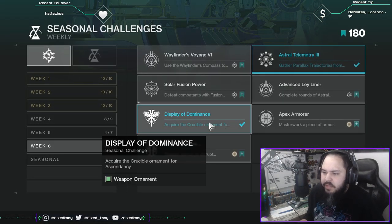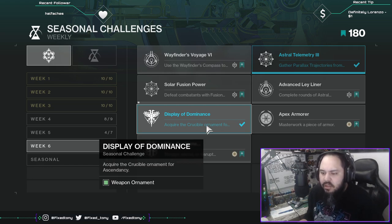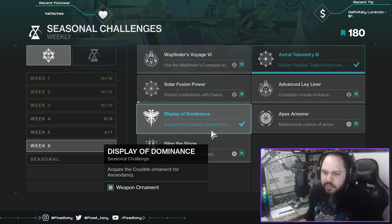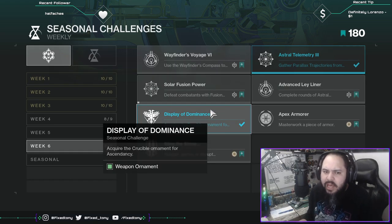Display of Dominance: Acquire the Crucible ornament for Ascendancy. If you've already gotten the weapon you'll have to reset it and go back again. I did it through PvP since I play a lot of PvP and actually enjoy it in this game. If PvP isn't your thing, do the Vanguard version or Gambit. The Crucible one is super easy, especially this week since we have bonus progress on PvP.